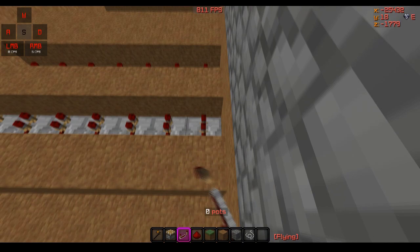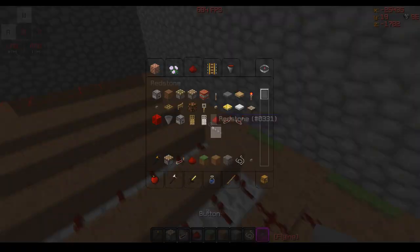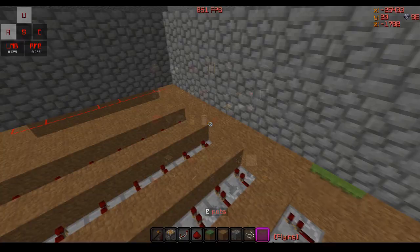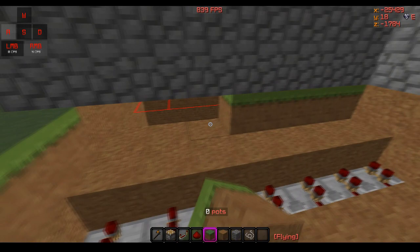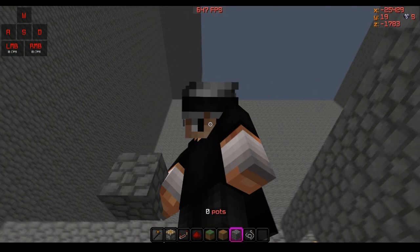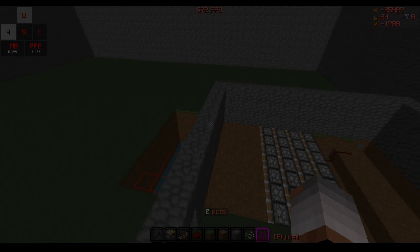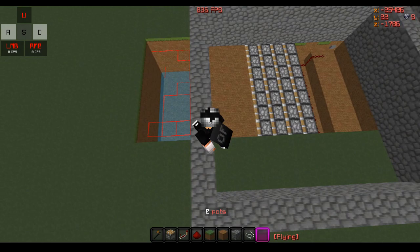It should look like this. What you want to do is start placing repeaters like this and line them up against each other. At the last line, place redstone and then place a button — it's pretty easy. Now place grass or dirt blocks — that doesn't really matter — four blocks like this. Then place these pistons facing each other so they will push out these blocks.